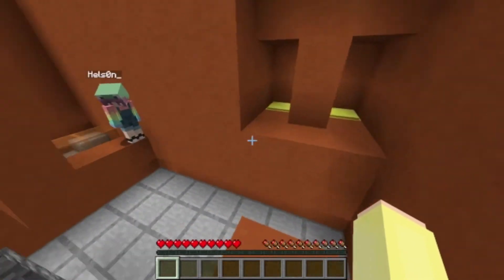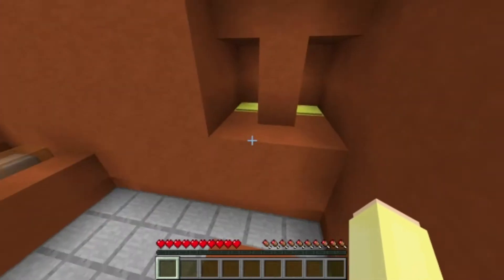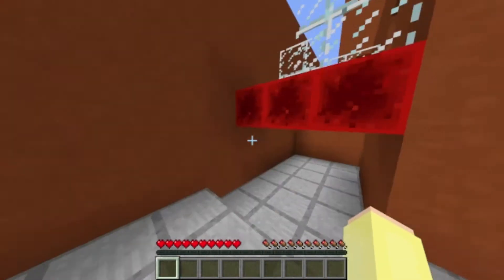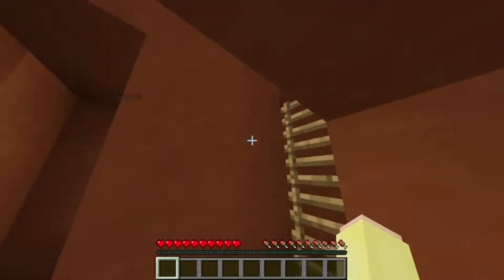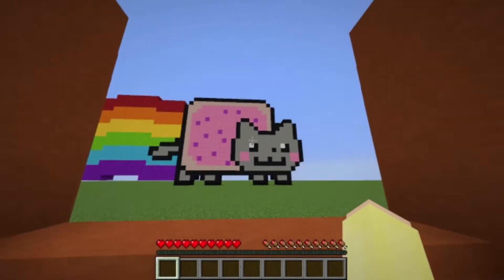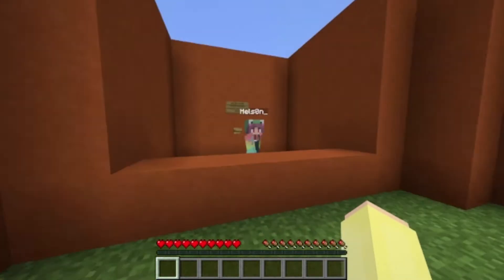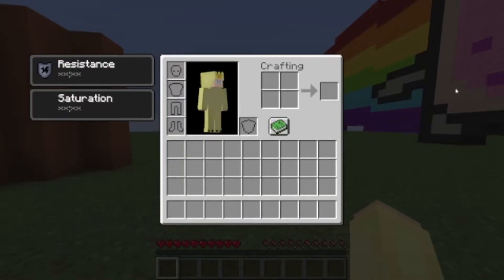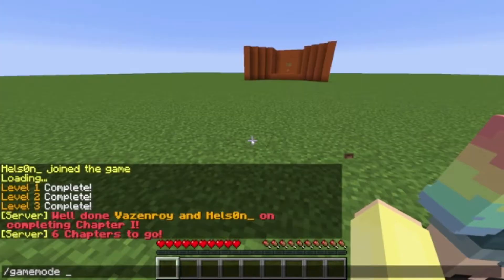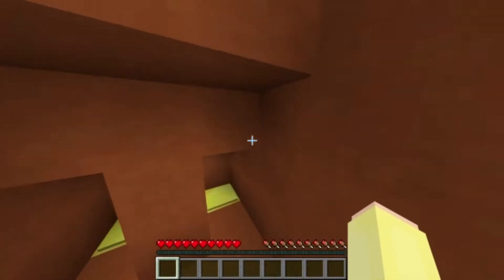Oh no. Why does there have to be parkour? How do I do this? I don't know. There's something... I found the cake and the pixel art! Oh, it's nyan cat! And there's no border here. I wanted to take a piece of it. I wanted to take a sliver. Ba-da-bing, ba-da-boom.